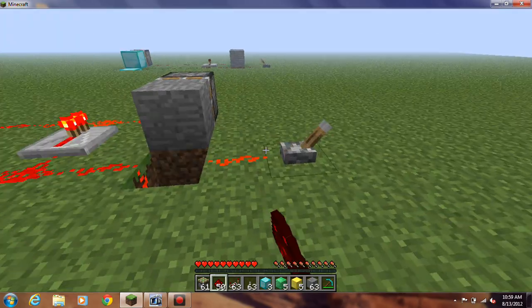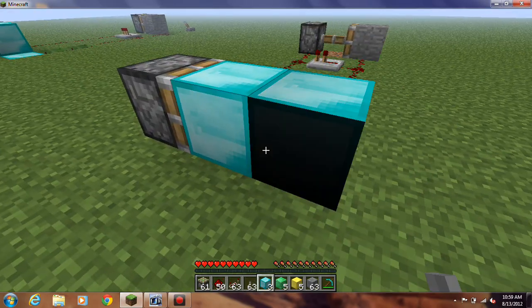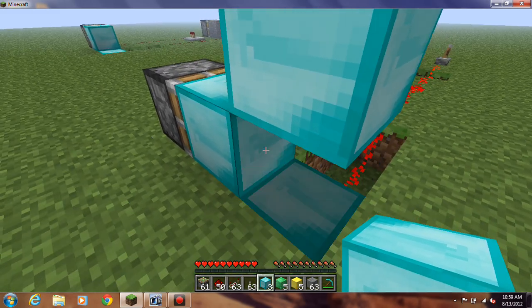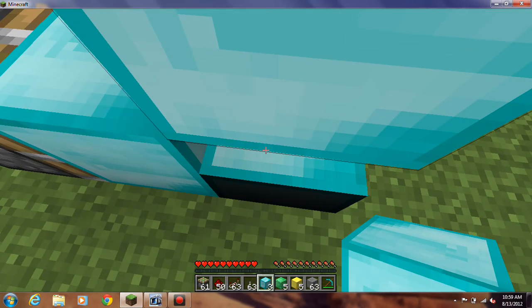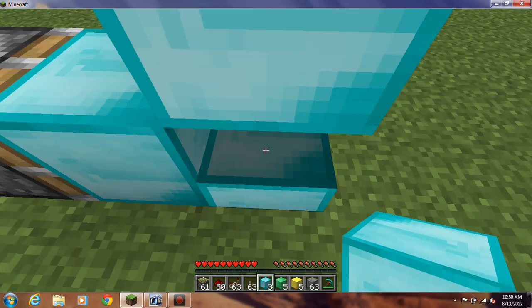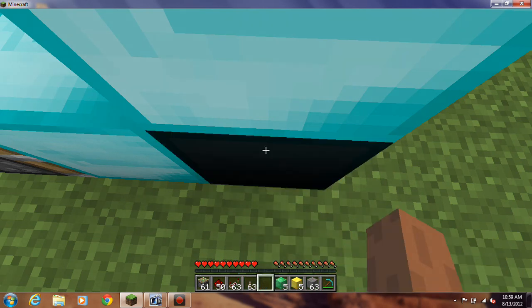If I turn this on, it should work. The bottom one should be the only one going — that's how you know if you're doing it correctly. Watch this — I've got to place that. Oh look, there we go. A block, and I still have three diamonds. You want to be about right here, just so if you place it, it doesn't push you back. You just want to hold right-click down and you'll be placing blocks.